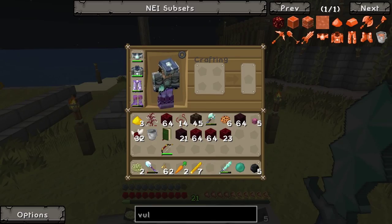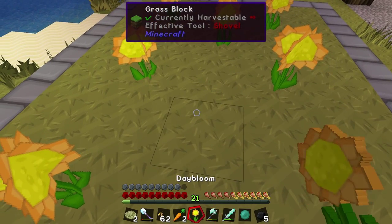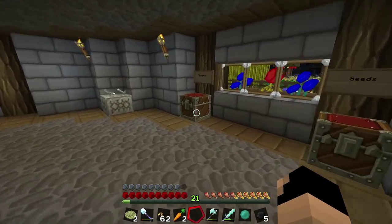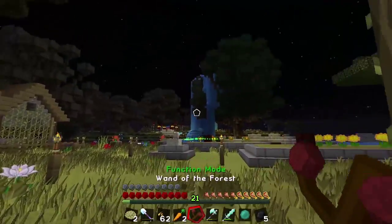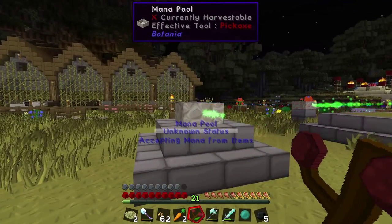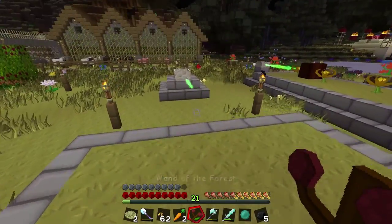I think I need to break that mana spreader and move it up a bit because it doesn't look like it's actually transferring mana to the mana pool - it looks like it may be too far away. Let's get out the wand of the forest, turn it to bind mode, and bind the mana spreader to the mana pool. Now it should theoretically be transferring mana to the mana pool.